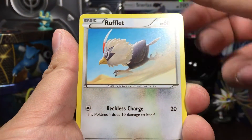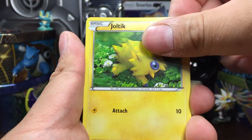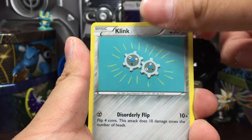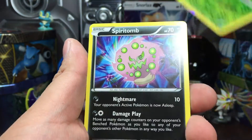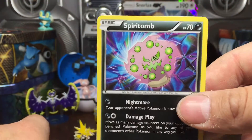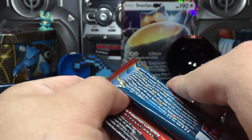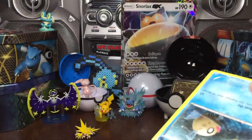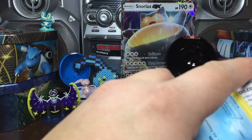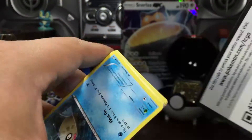Lucky — we would have had to wait a bit longer had I missed that. It was the last Zapdos one in town. Nuzleaf, and the first rare in Steam Siege is a Spiritomb — might as well be called a Spirit Bomb. Shout out to Goku.